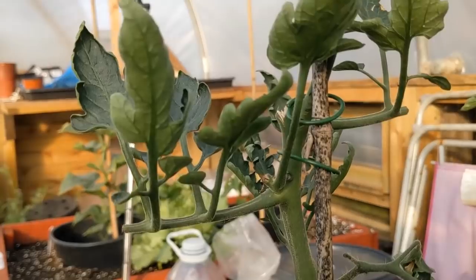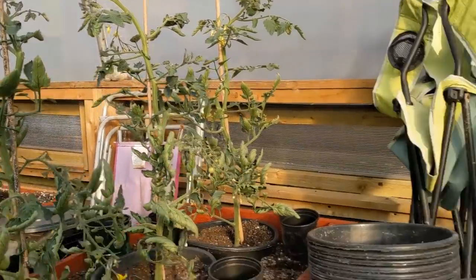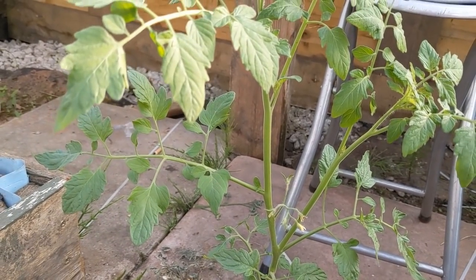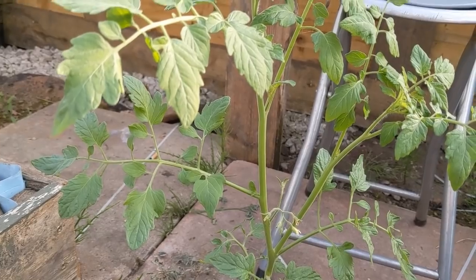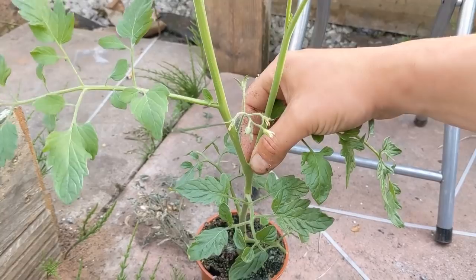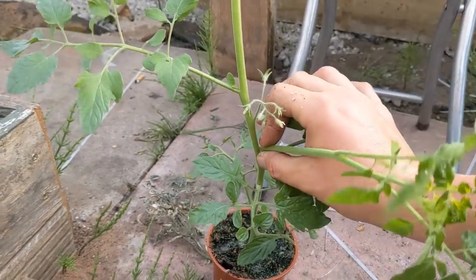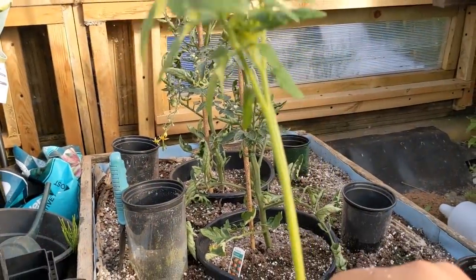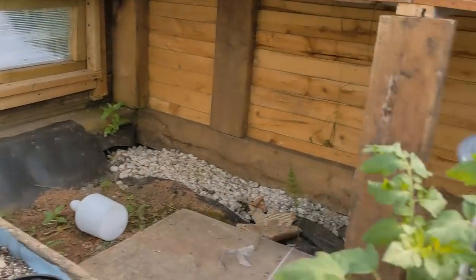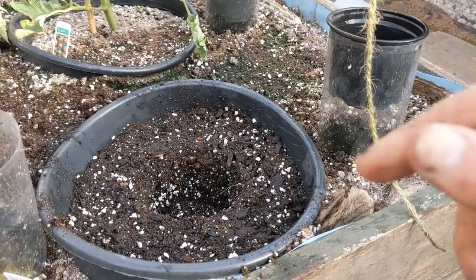I'm letting them climb the canes rather than using these strings because the strings, as we know, rot off in the soil — so that was a failed experiment, but the canes work. I'll tie those in with those little wire hoops. So that's what I'm going to do — I'm going to set that sucker off and I might well plant that on to see if it turns into a plant because it's a pity to waste that one, it's a nice one. Just nip it out like that and that should become another plant because that one did, and then we'll have another clone.